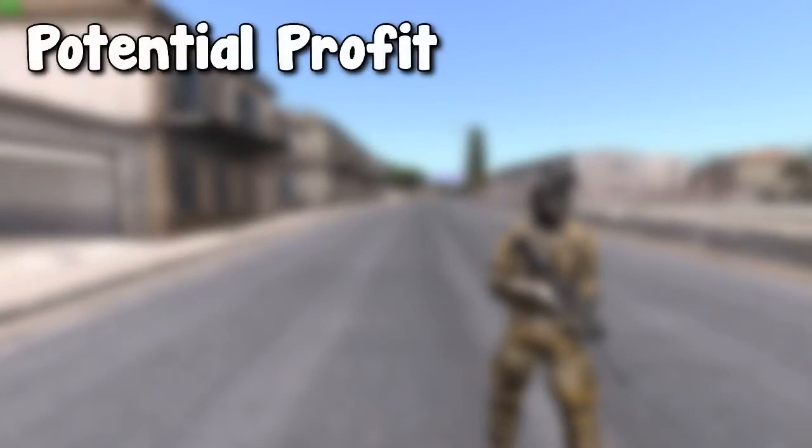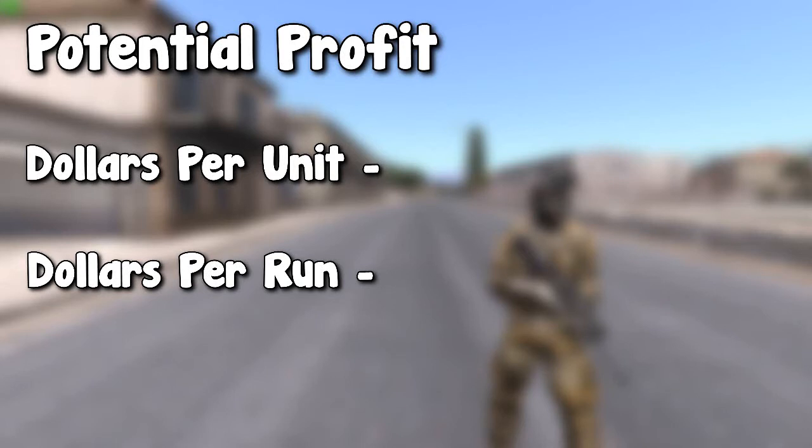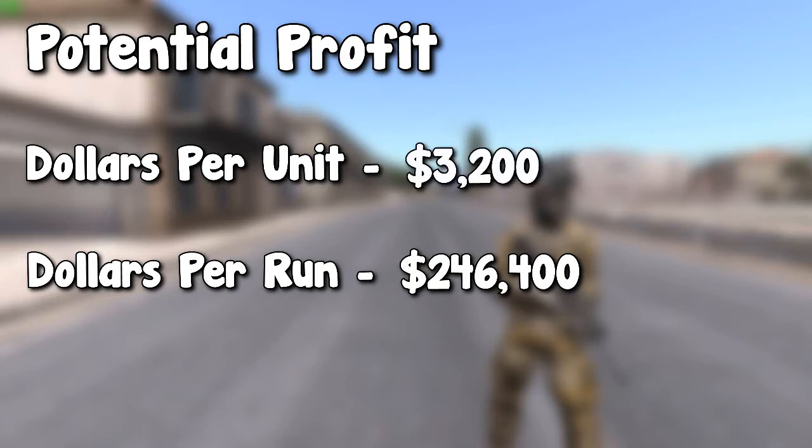Now you know how to process iron, but you probably want to know how much money you can make in the long run. I'm going to do the format slightly differently this time — instead of showing dollars per hour, because the iron mine is very far from the iron trader and a full cycle would take considerable time, I'll give you money per unit and money per run. You can earn roughly $246,400 per run, because iron sells for $3,200 per unit and you should be able to carry roughly 77 iron with you.